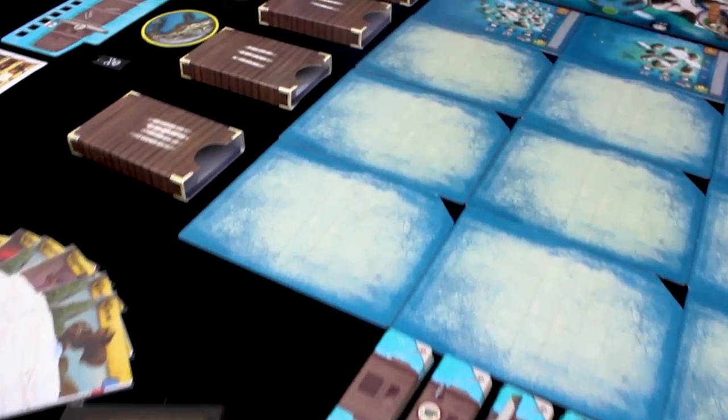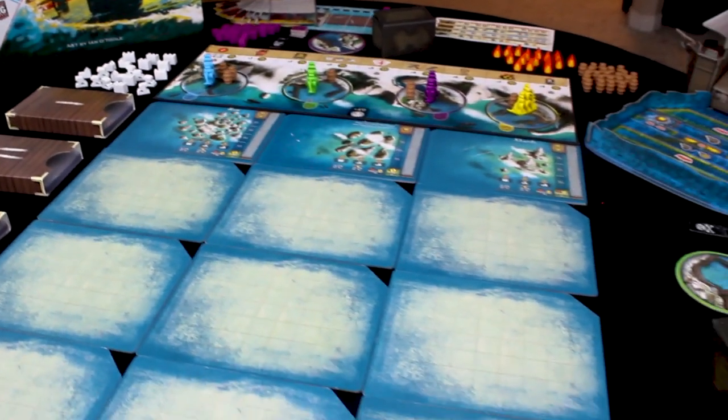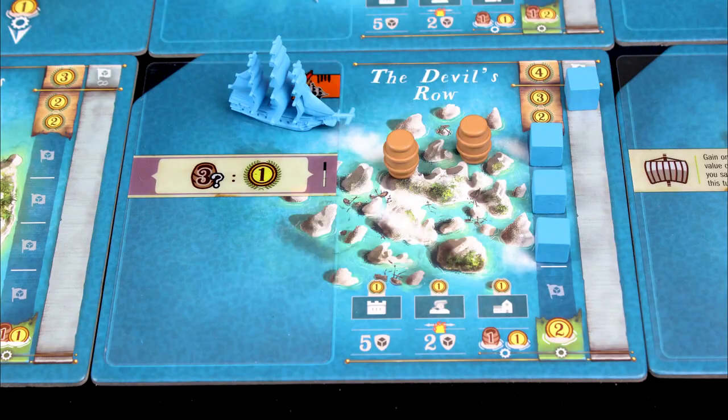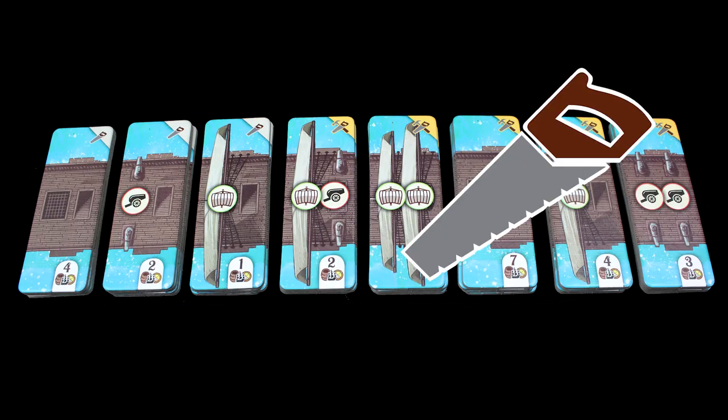You and your friends each command a ship in an old-timey period when every day was brought to you by the letter R. You'll sail the seas, discovering islands, taking them over, building stuff on them, gaining cargo, stashing gold, and upgrading your ship.